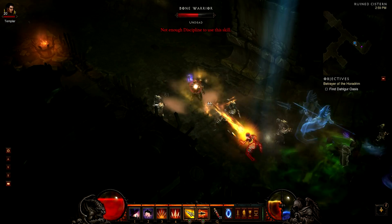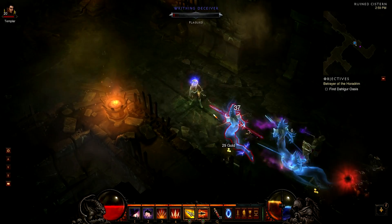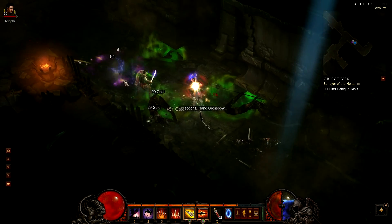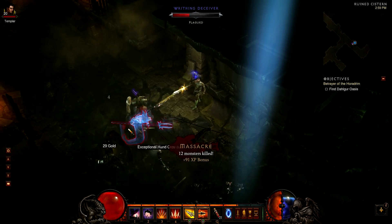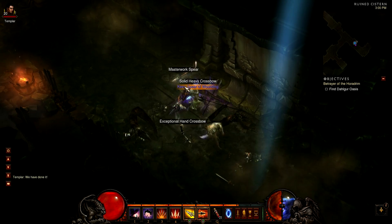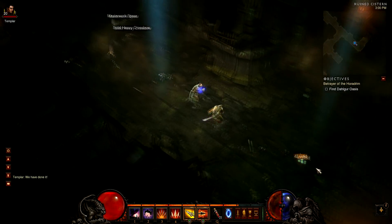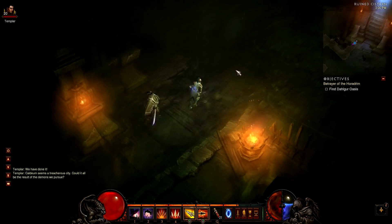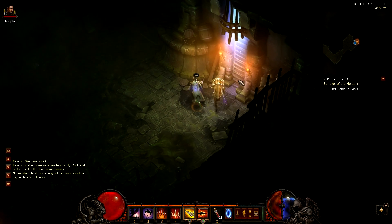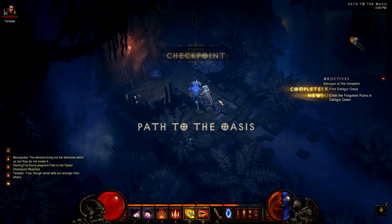Blue serpents ahead — I don't have much discipline so I can't jump away. Taking the bastards down but they keep coming. Templar, go tank! They have some invisibility. Looting the gold — it dropped a magic spear. Finally I can see the stairs. Heading up to the path to the Oasis — I can get out of these sewers.